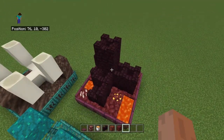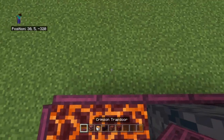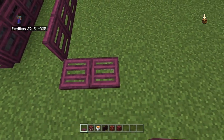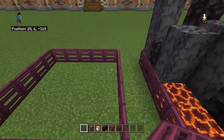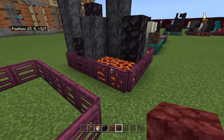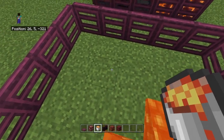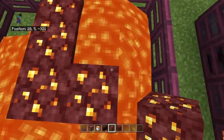Anyway, on to number four: we are going to be doing the nether fortress. For this you want crimson again. You want to go about three blocks at most out of this in lava — I'm going to do one here and then two over here, kind of covering these up for now.